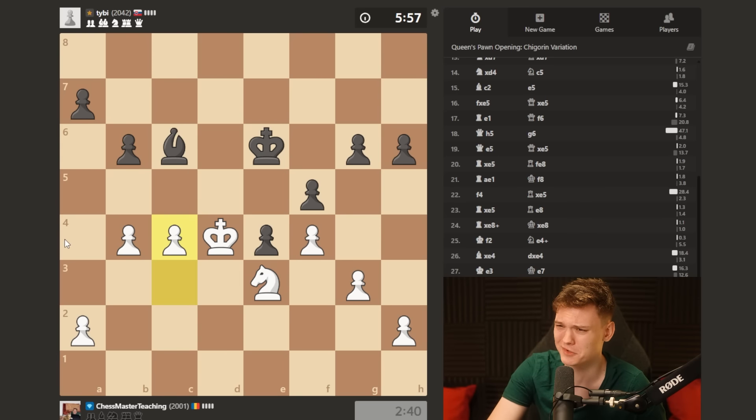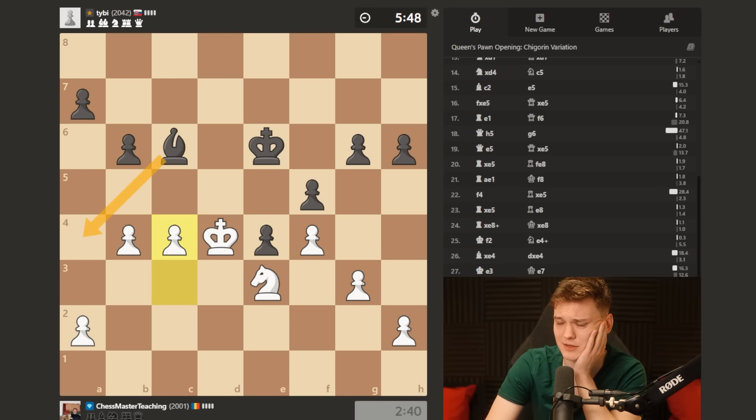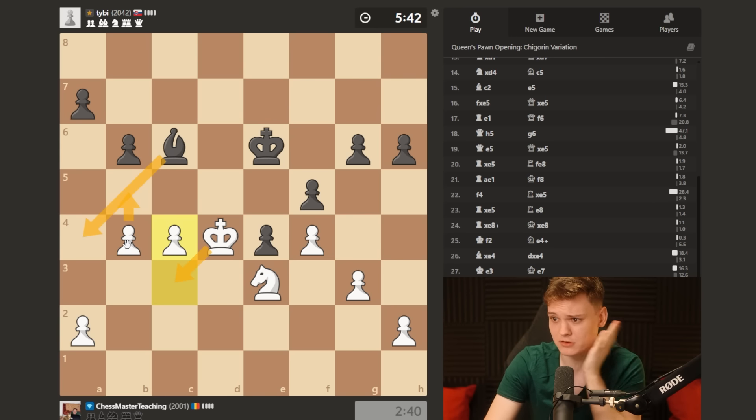Maybe he should go bishop a4 - it's super committal, but what else? If you just give me b5, I get everything. Bishop a4 - how do we play? It's actually a move that has no threat, so it's probably just super idiotic, and I can just play b5 and collect the bishop.